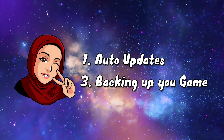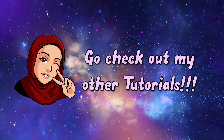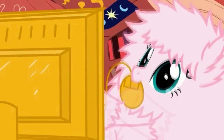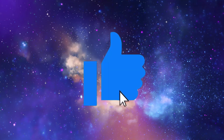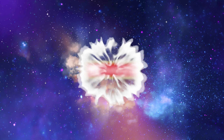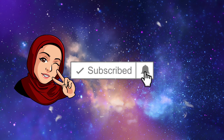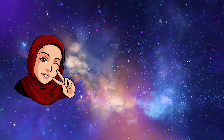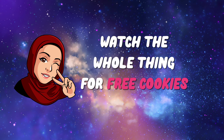Even if you don't use mods or CC, I still recommend using steps one and three. If you want to start using mods and CC, I also have a tutorial on how to download them — links in the description below, along with some other tutorials you might find useful. Remember to hit that like button and subscribe to my channel for more content like this. Make sure you watch the whole video right through to the end to help you update your game safely.